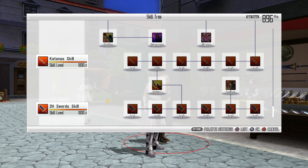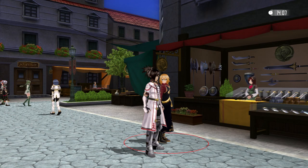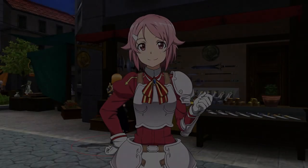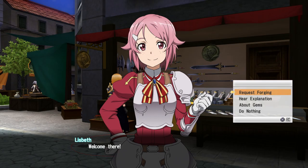I need to actually start buying some skills and start working on the skills I want for this build. But anyway, enough of that — let's go to Lizbeth's Smithy. They've changed a few things up from the Vita version.